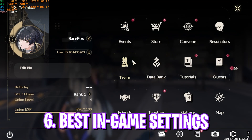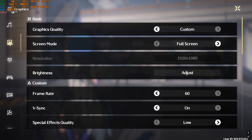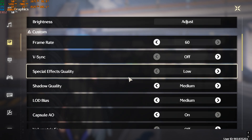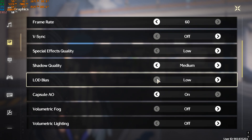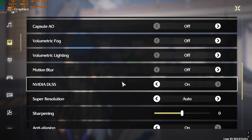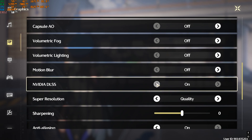In-game, press Escape and go to Settings. Adjust master volume as preferred. Scroll down to the Graphics section: set Graphics Quality to Custom, Screen Mode to Full Screen, Frame Rate to 60, V-Sync off, Special Effects Quality to Low, Shadow Quality to Low or Medium, LOD Bias Low, Capsule AO off, Volumetric Fog off, Volumetric Lightning off, Motion Blur off. If you have an Nvidia GPU, you can enable DLSS and set Super Resolution to Quality. For AMD, use FSR3 at Balanced or Quality.